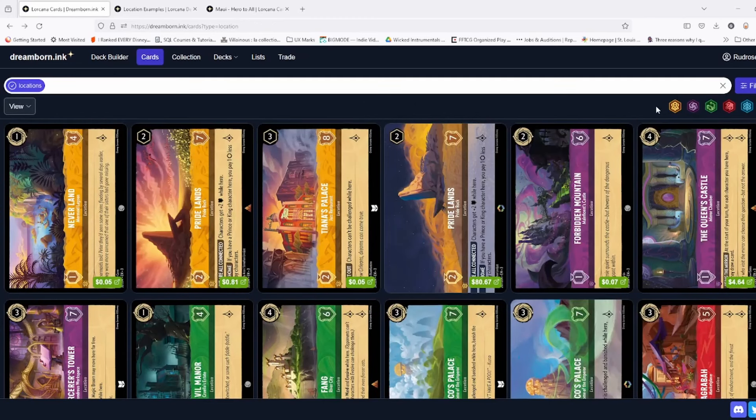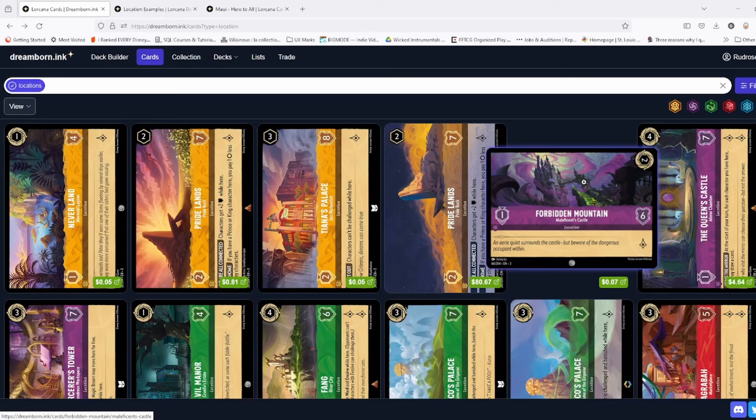We're going to see that struggle with some other cards coming up too. Forbidden Mountain — the six health is nice, especially on a two-drop, but obviously it will die to Maui, and it only quests for one. Two lore is such a huge difference versus one lore when it comes to locations — I found that to make a startling difference.